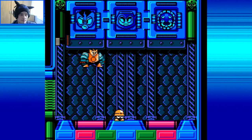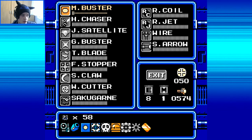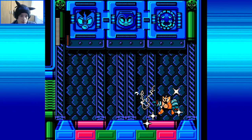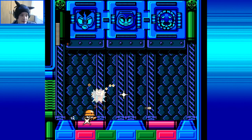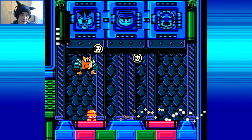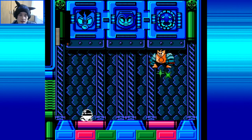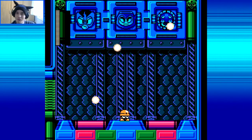Damn it. Get down here again. E-Tank again — I need to use it, I'm not dying, I refuse. There we go. Come on — he's so close to death now, man. One more hit, that's all we need. Get that Wood Shield up. There we go, and the element fell right on us as well — really nice.